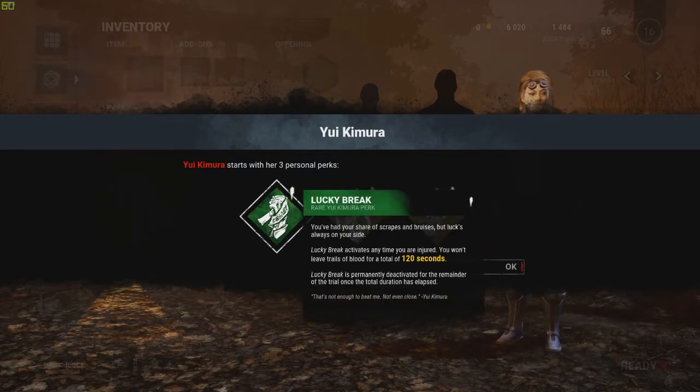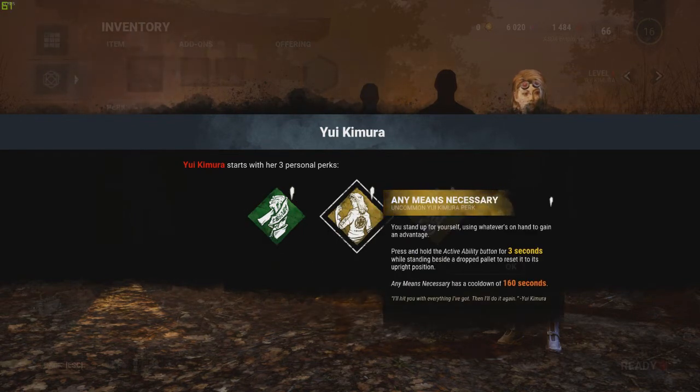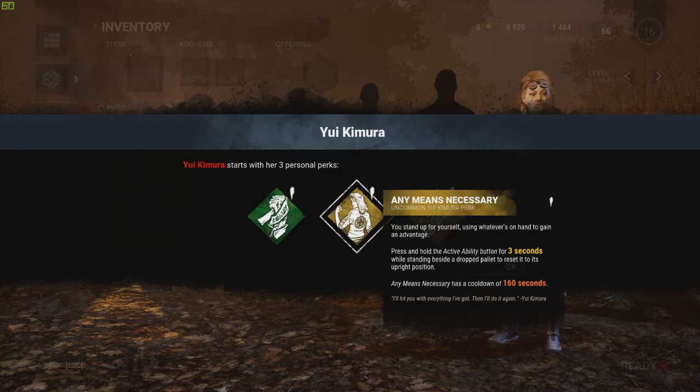So we have Lucky Break — you've had your share of scrapes and bruises, but luck is always on your side. Lucky Break activates any time you are injured; you won't leave trails of blood for a total of 120 seconds. That'd be a really good perk for other players if you unlock the teachable within the blood web. Any Means Necessary — you stand up for yourself using whatever's on hand. Press and hold the active ability button for three seconds while standing beside a dropped pallet to reset it upright.